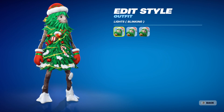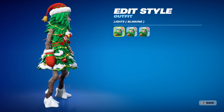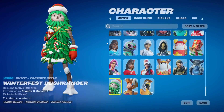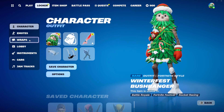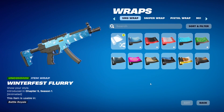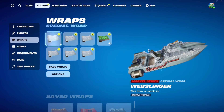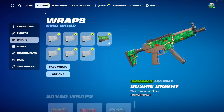This goes really well with the Bush Ranger wrap, which we also had as a free Winterfest gift. All of your weapons are going to look exactly like him with the same blinking lights. If I go to wraps and filter by recent - as you can see, it has the same blinking lights and color scheme as Bush Ranger. This is like the full set in my opinion, and it looks absolutely awesome.